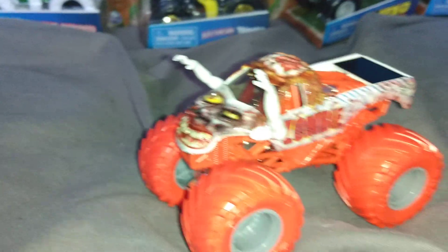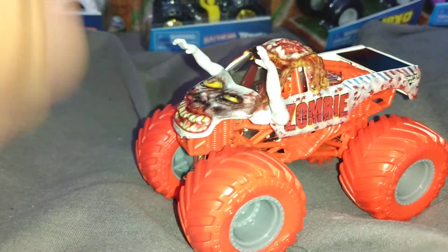Up next, another natural neons — we have Zombie. It's pretty much your standard Zombie body with a red roll cage and red wheels with gray rims. It looks really, really nice. Good to have this natural neons at long last. Looks pretty good.